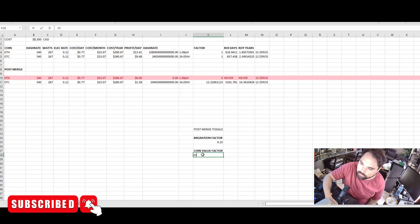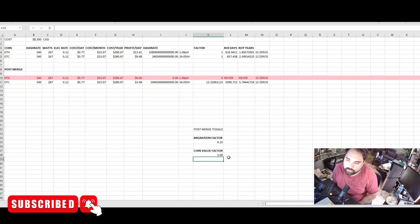If Ethereum Classic goes up 10x in value, you're looking at a 2.8-year ROI at $7.92 per day. If it goes up 5x, you're within the acceptable range of most standard business ROIs at about 5 years. So with very optimistic numbers — only 25% of Ethereum's ASICs migrate and the coin goes up 5x — you could ROI in five years.